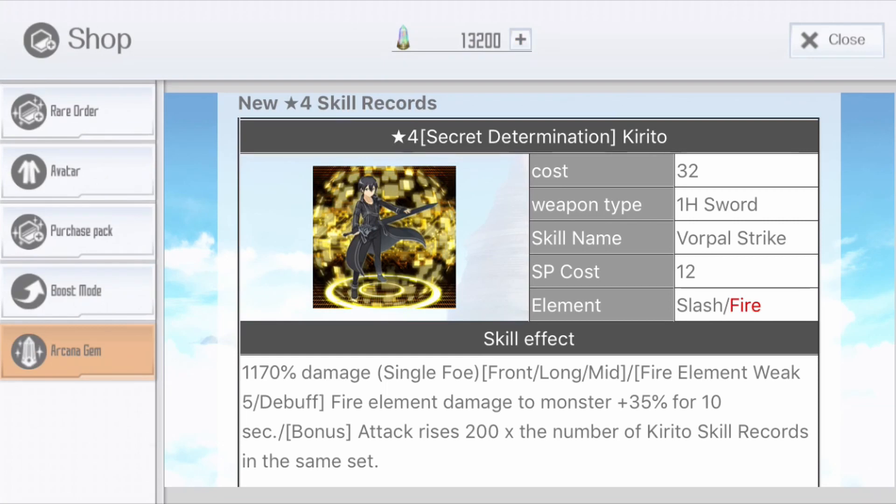Starting off with Secret Determination Kirito. It costs 2 HP and SP costs 12. The element is Slash/Fire, really nice. It has high percent damage over 1000 — that's if you max limit break it. There's a fire element debuff dealing 5% extra fire element damage to the monster for 10 seconds. Then we also get attack increase — 200 attack per number of Kirito skill records. So if you have 4, you will get 800 extra attack on the skill. This sword skill is actually strong, I really like it.